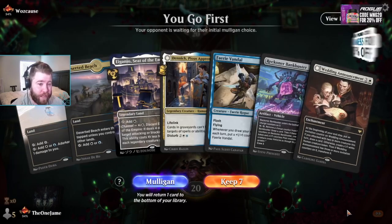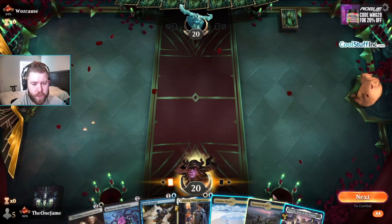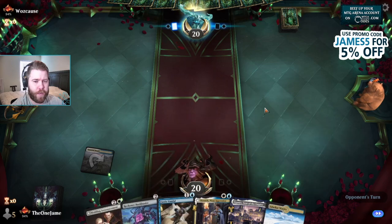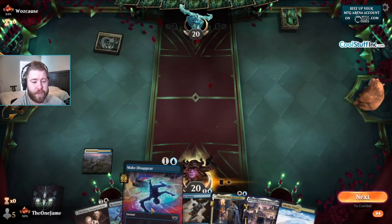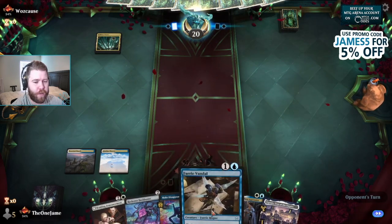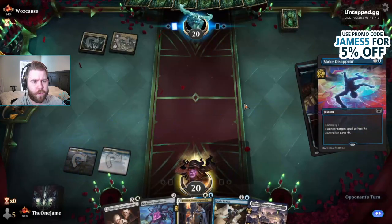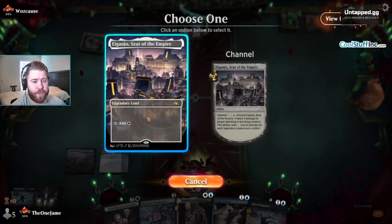We don't have black mana, but we don't have black cards in our hand, so we're going to keep this. Go with Deserted Beach first. I don't know if I want to cast Fairy Vandal or Bank Buster — depends on what I'm playing against. If it's like Mono Red or Mono Black, maybe I'll cast Denik. The cool part about this draw is that if they don't cast anything, we can flash in Fairy Vandal.